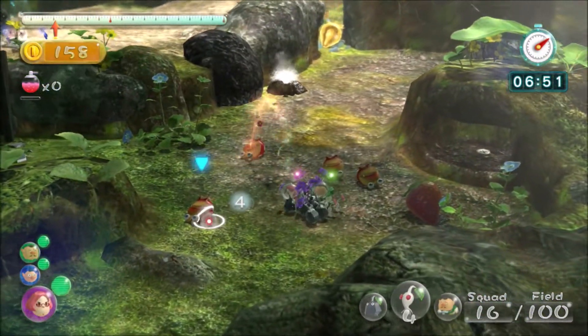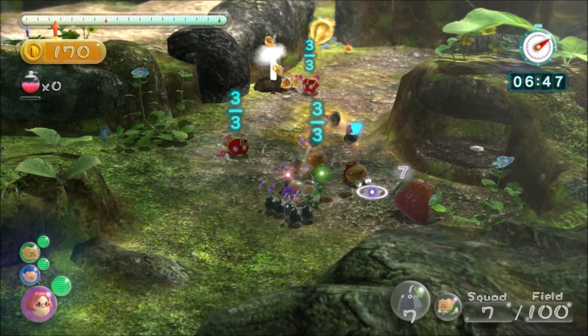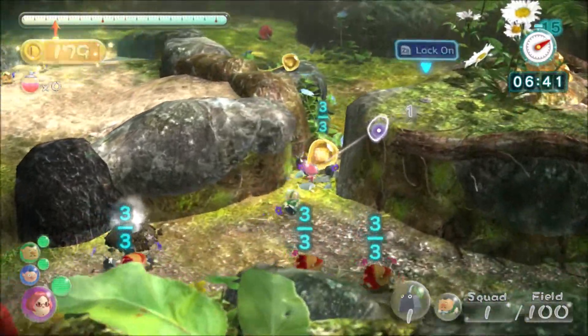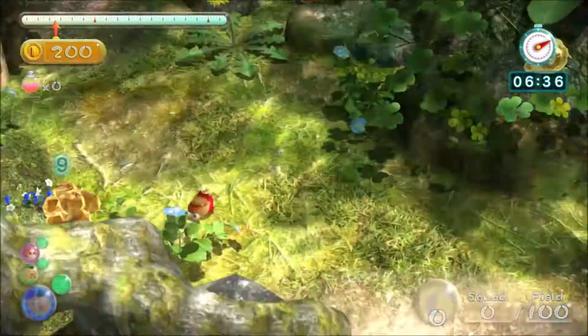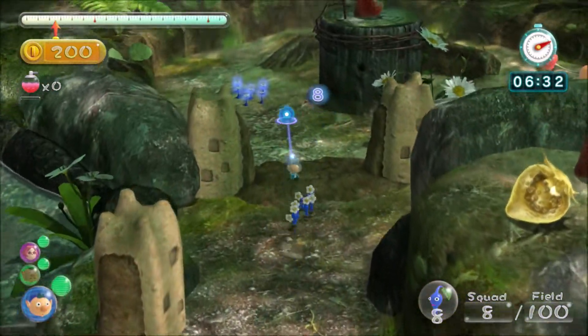Now that we've got those Pikmin, I'm going to start collecting these dead Bulborbs. I'm going to throw my whites first because I kind of need my rocks for other stuff. I'm just going to get this strawberry here, get this cherry, and now I'm going to go back to base because I've got no Pikmin and this task is just finished.